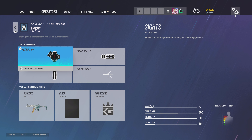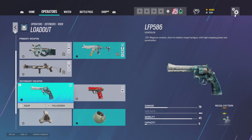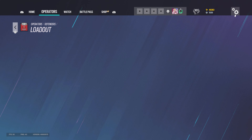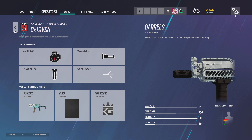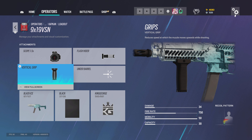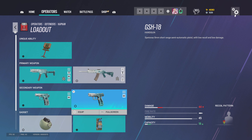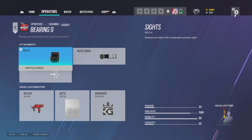For Rook, same setup but I use the 2.0 sometimes dropping to 1.5. I use the revolver and run impacts. For Kapkan and the 9x19 VSN it's the same setup: 1.5, flash hider, vertical grip. I use red dot C for Azami and also for Tachanka, then C4.